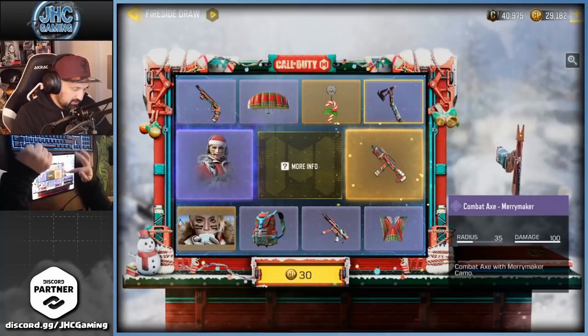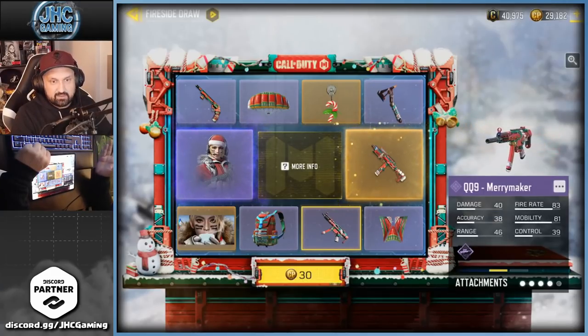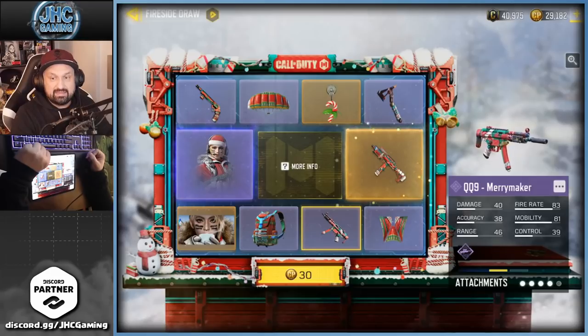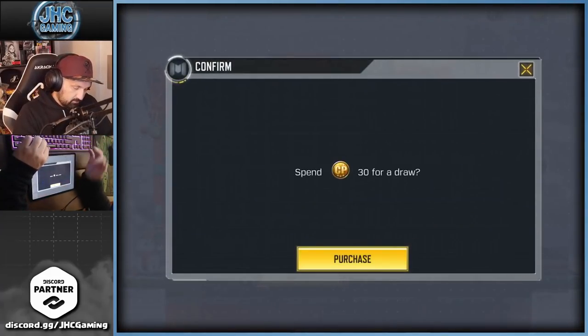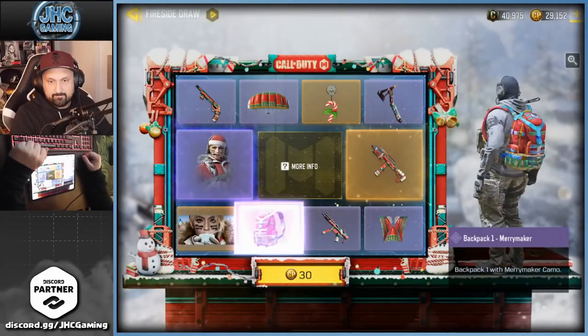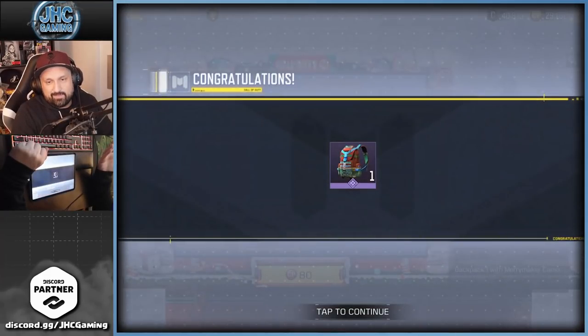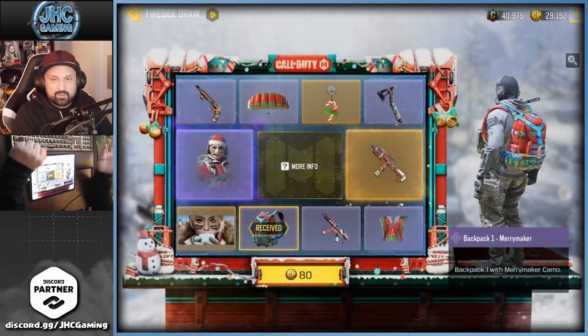By the way, the Scylla skin is here and it's pretty sick. There's also a tomahawk which is pretty cool, and a QQ9. The rest — I mean, it's not the most impressive lucky draw we've had so far, I must say, but there's a nice skin and a nice weapon. I think I'll just go all the way unless I get super lucky, like if I get the weapon on the second draw or something.